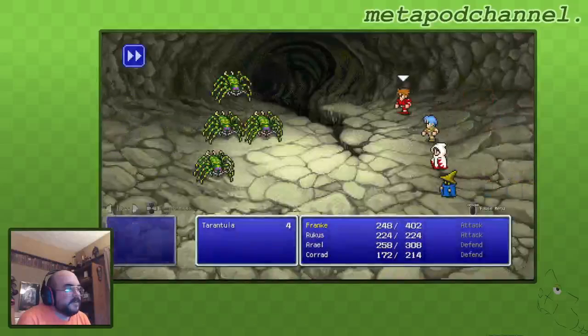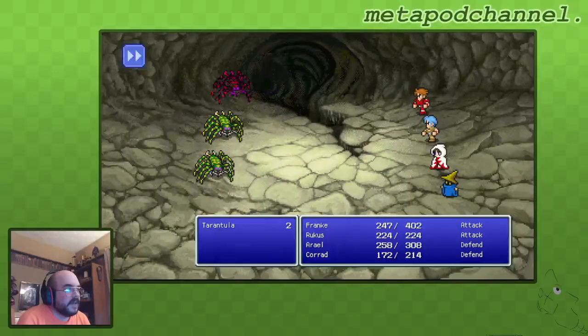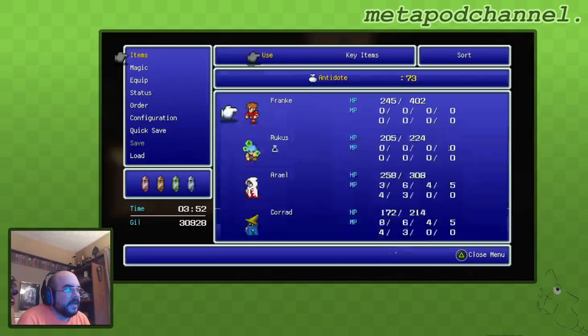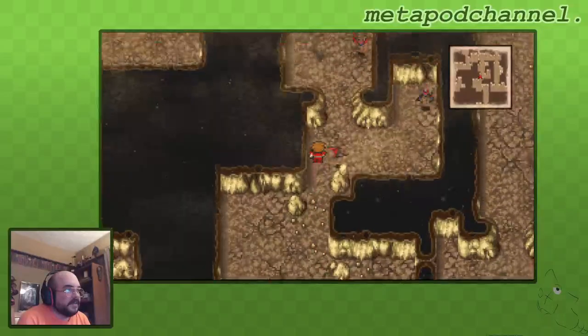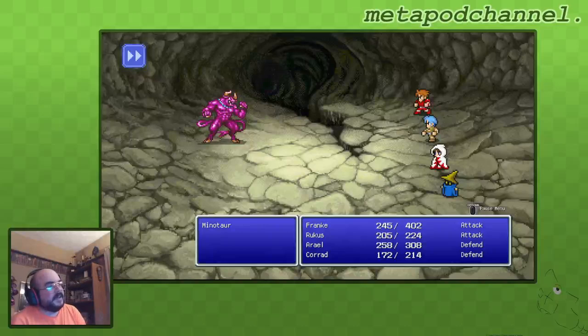I'm watching my friend Fates play through this game right now — he's playing on Twitch and he's not shopping. No buying items or armor. He does find magic, because there's no other way to get magic. So he's only getting the armor and items he can find through monster drops and treasure chests. Which is pretty interesting. I like doing challenge runs in games, but this game I just like playing kind of normal. Maybe I'll do that sometime — no shopping.